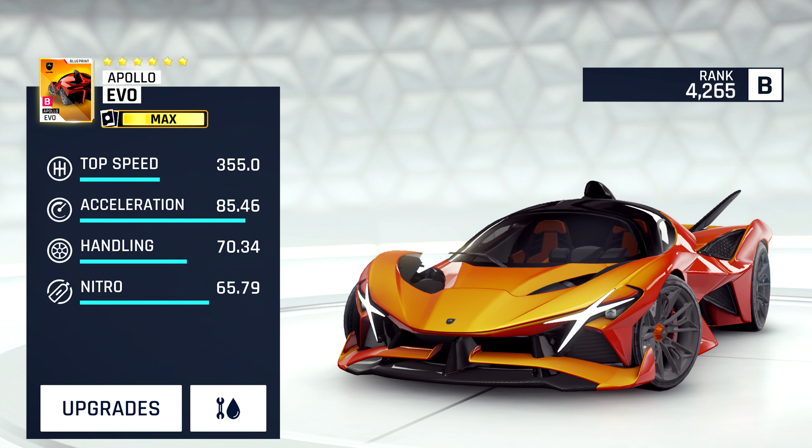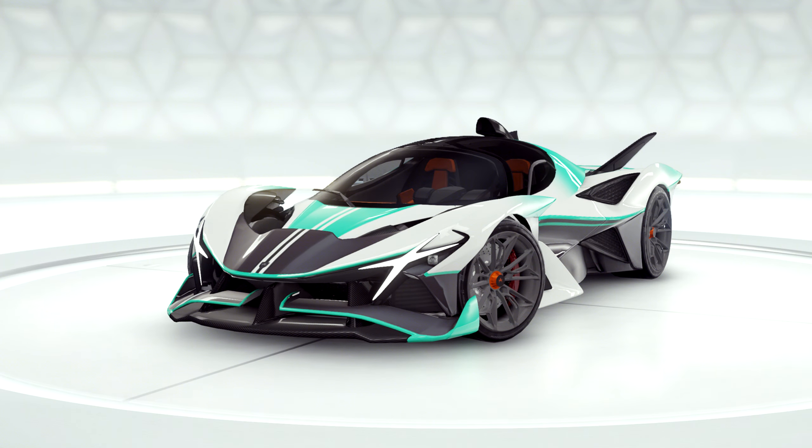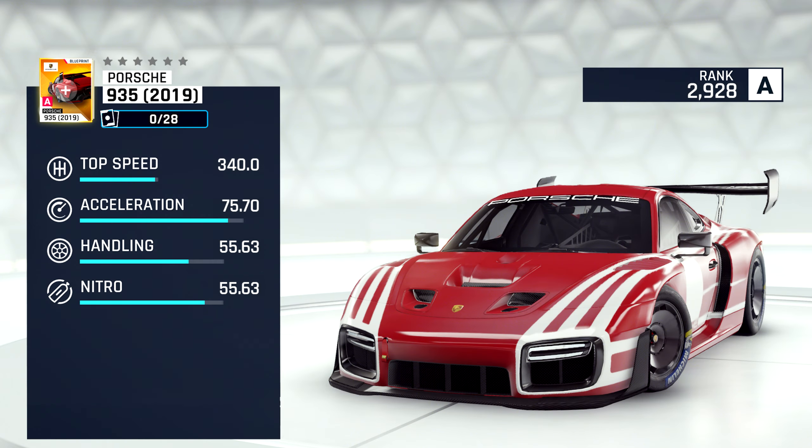Also in Class B is the Apollo Evo, which has similar stats to its cousin the Apollo IE with slightly better top speed and acceleration but slightly worse handling and nitro. It will be a fairly high-end B-Class car, likely good for multiplayer and on twisty tracks, but it remains to be seen if it will actually be king on any of them. You'll be able to get this car in a special event, which thankfully the patch notes do not say will be Legend Pass exclusive.